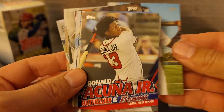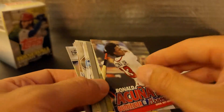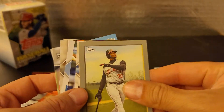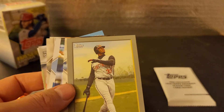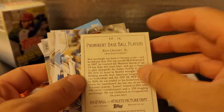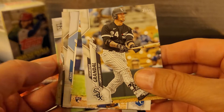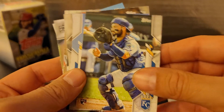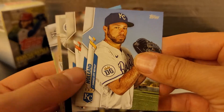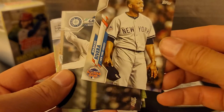Jarrod Dyson with the Pirates. Acuna Jr. — Jr. meets Jr. There's the back of that card. Speaking of Jr., the original Jr., Ken Griffey Jr. It's a nice card. Nick Dini, rookie card. Rick Holland. Mariano Rivera — very cool, All-Star game card.